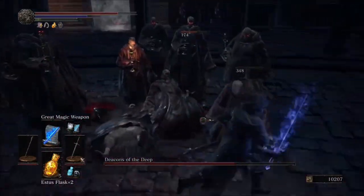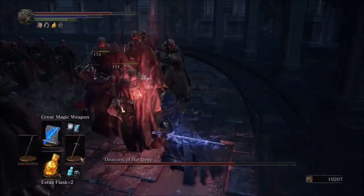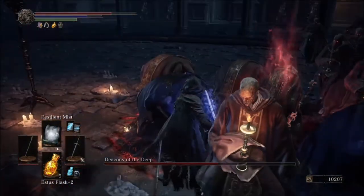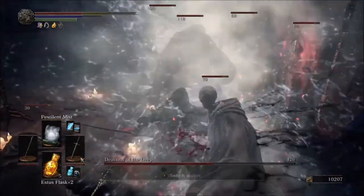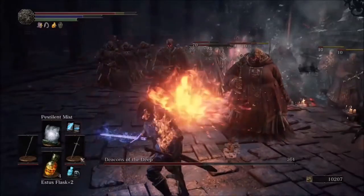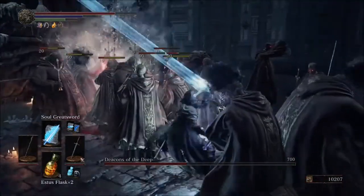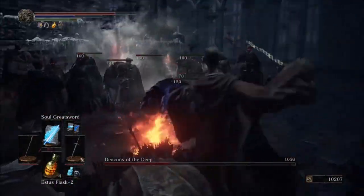Save most of your focus points until the second phase of the fight where you can really start hammering in the DPS. When he summons in, cast Pestilent Mist a few times around him. That will damage the boss and everything around them, which is very nice. If you need to get to him in a hurry, you can throw out Soul Greatsword and slash him, which is always helpful.